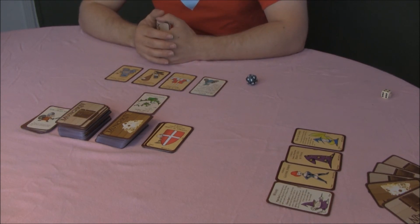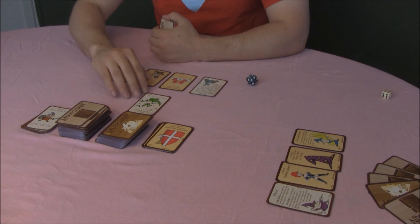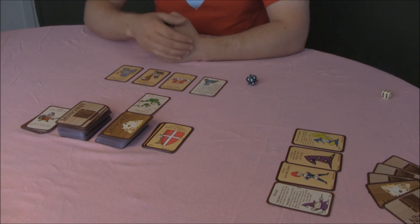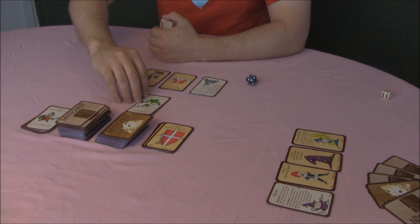So this is the level 2 flying frogs. It gives minus 1 to running away. It has bad stuff—they bite, and you lose 2 levels.